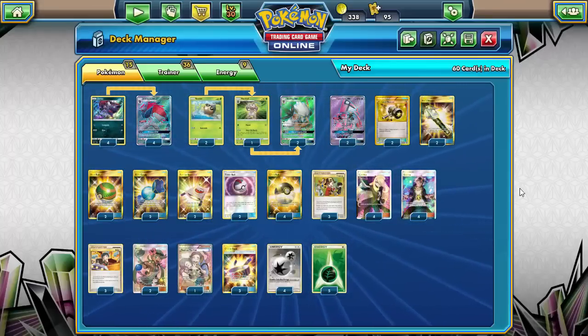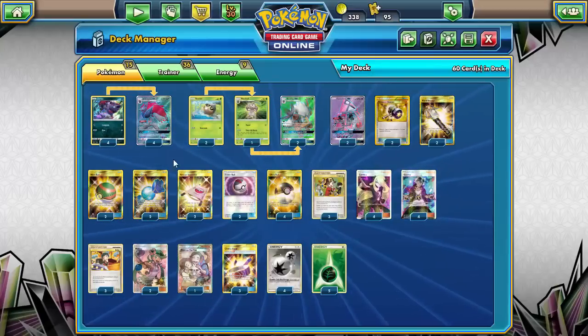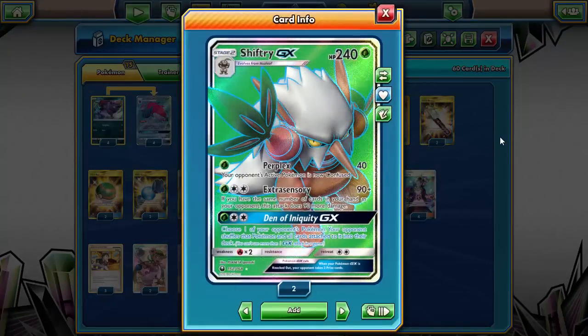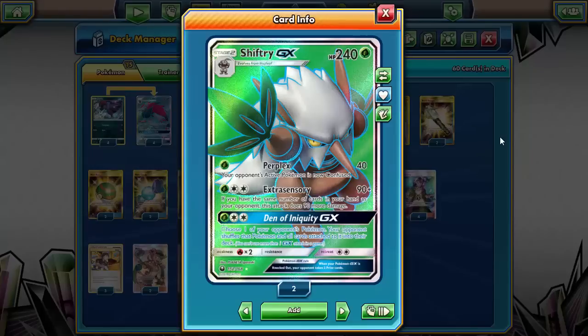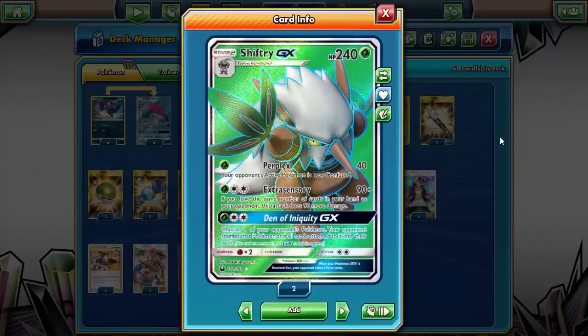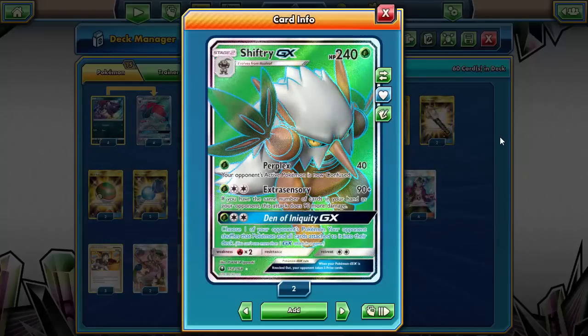What's going on guys, Styx here with the Token Minorities, bringing you a post-rotation standard deck list centered around the combination of Zoroark and Shiftry GX from Celestial Storm. Before I get into the deck, if you like this video or found it helpful, please leave a like, drop a comment, click that subscribe button - it helps us out a ton. If you dislike the video, let me know why in the comments so I can improve the content.